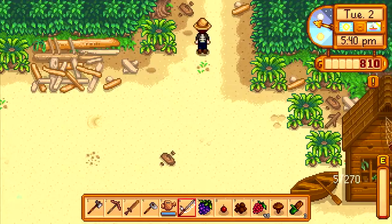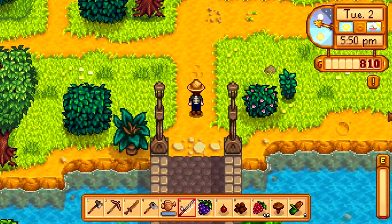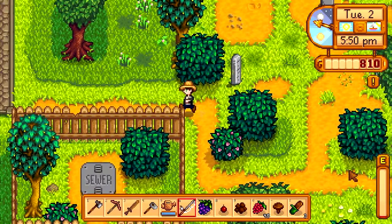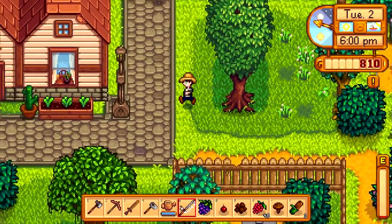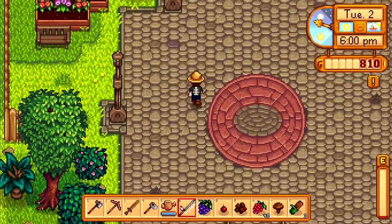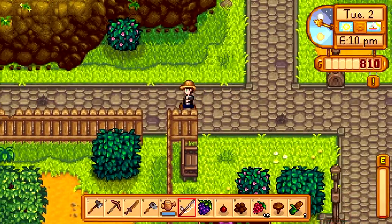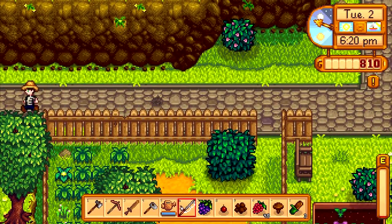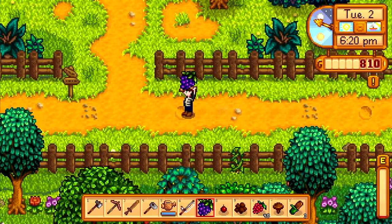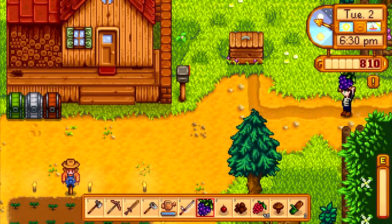So this energy bar thing down here — the little E right here — if that depletes all the way, the character passes out. So I try not to do that, especially since you end up losing money or items sometimes. In the mines, you actually lose levels of what you've explored. And that kind of sucks, but there's not much you can do about it.